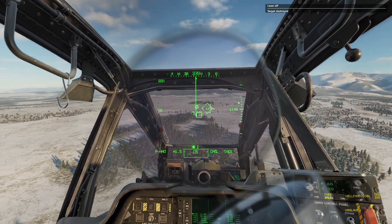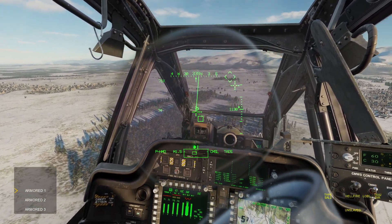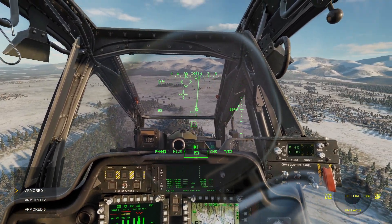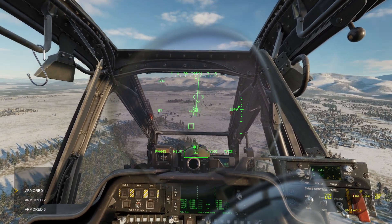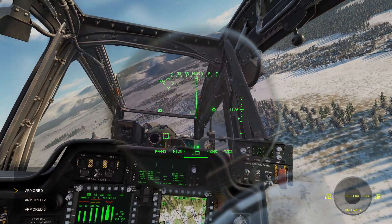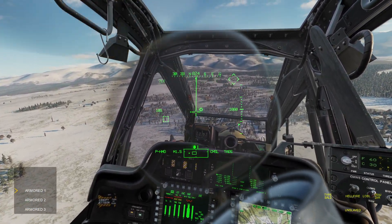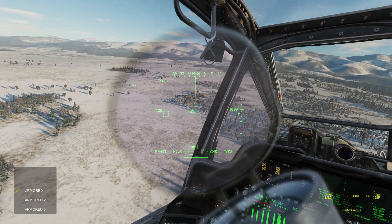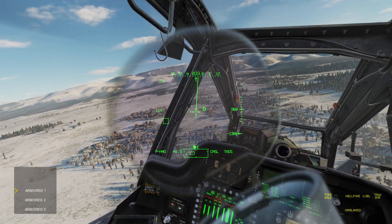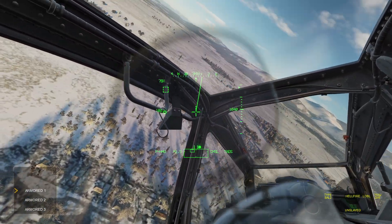We can also hold down helper switch down long, and it will show us a list of the available targets for us to attack in that same general area. You can also use the helper switch up command again to re-slave the TADs to a different area if you need to. But if your targets are all generally in the same area, there's really not a whole lot of point in doing that when you can just hold it down long. It certainly makes life easier when you're trying to fly a helicopter like this.